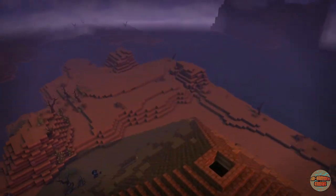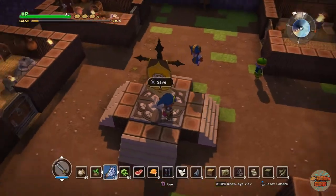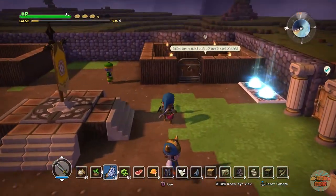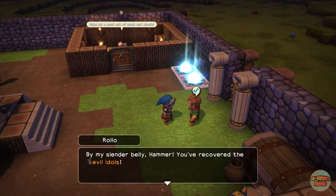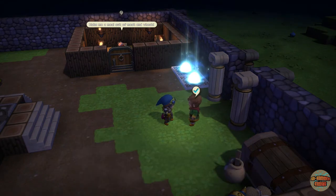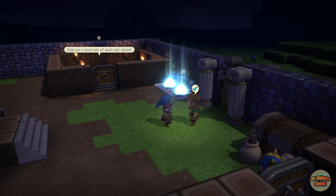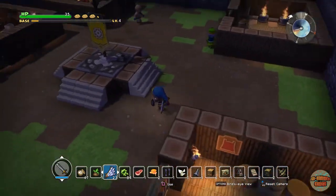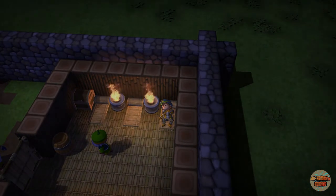Now that we've got these evil idols we'll be able to use them for base defense — why not? Should we set them up now and see if they work? Let's complete the quest first. Rolo, why are you outside? It's a wonderful safe haven in here and you're wandering around outside. You've recovered the evil idols — beautiful! Or steel stockade — very nice. That's Pippa's room — look at the sleeping accommodation!